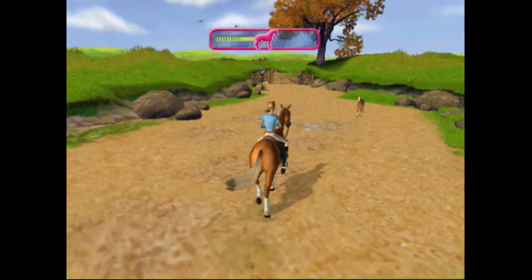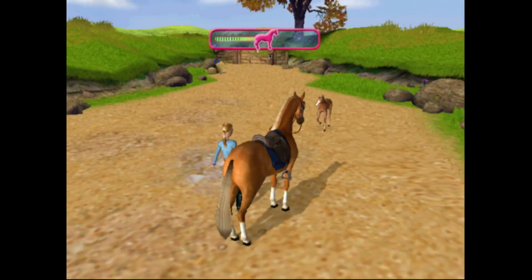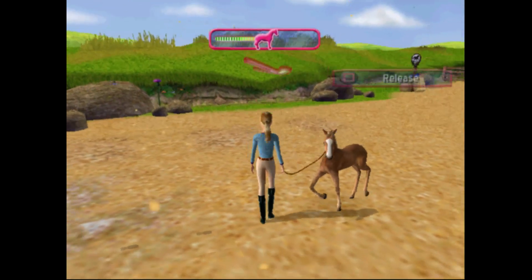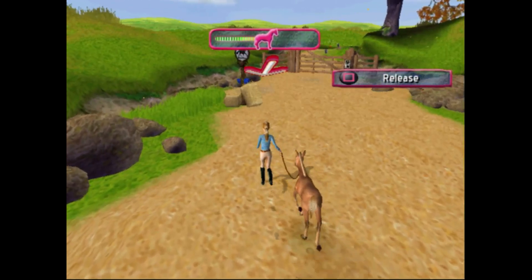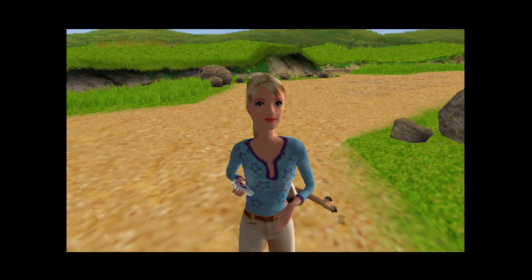Nothing right here, but there's a foal already right off the bat. Got to get off and go up to the foal — sometimes got to feed it a sugar lump. That's what they call a sugar lump in the game, though I always call them salt licks, which is probably what horses are more likely to eat. Take it over here — and there we go. One foal down, five more to go.